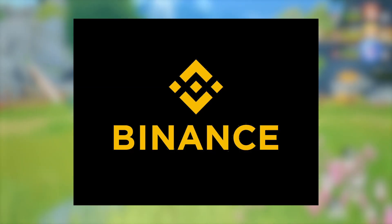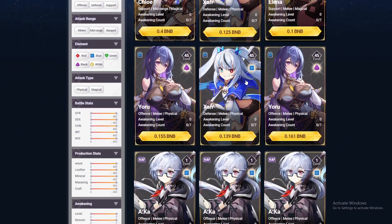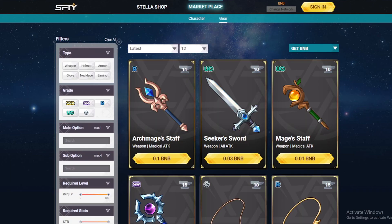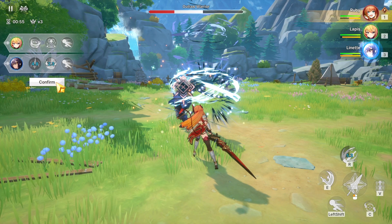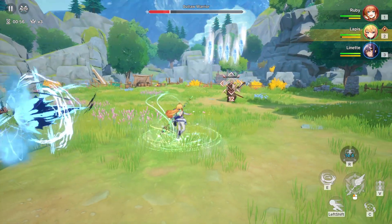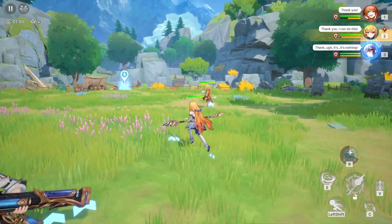Mystery boxes can be opened with the lucky ticket that you receive every day. Stellar Fantasy, built on Binance Smart Chain, has an NFT shop where players can purchase rare and unique items using cryptocurrency. These items include characters, equipment and other in-game goods exclusive to the NFT shop. Earning these NFTs not only enhances your gameplay experience but also holds economic value, allowing you to earn rewards through Stellar Fantasy's ecosystem and its organic communities.